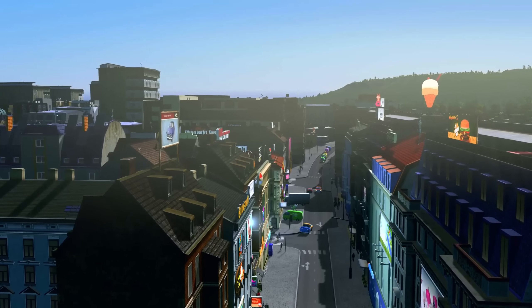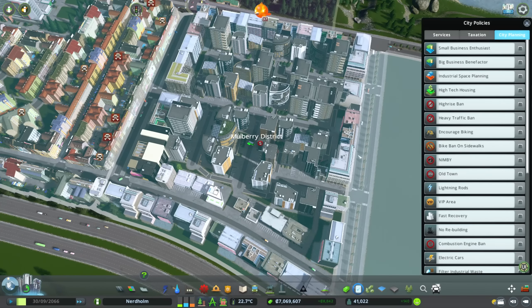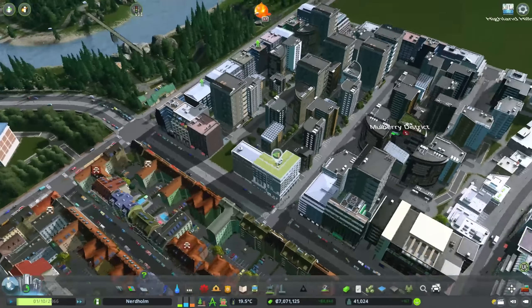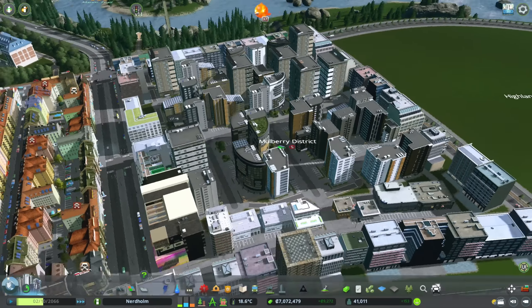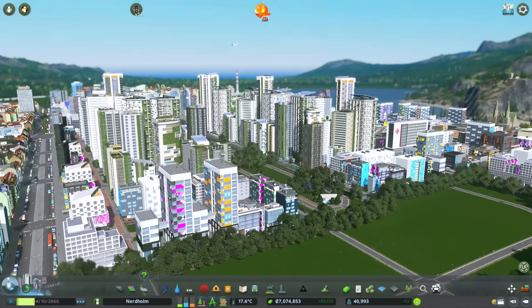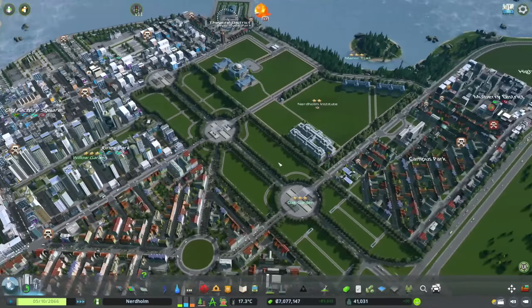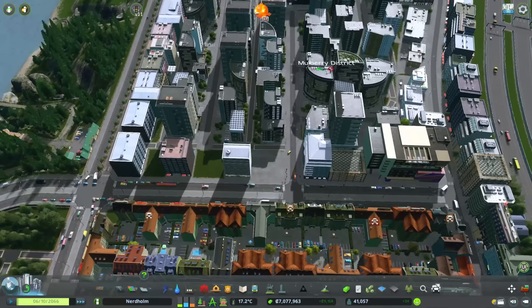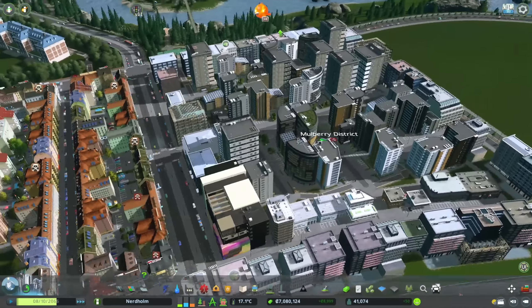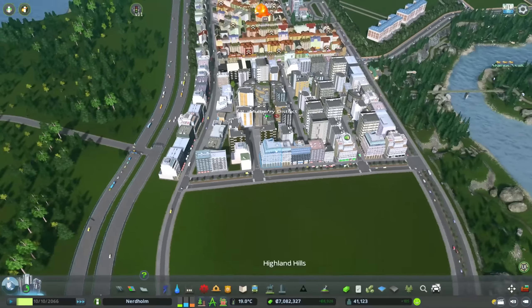Just like that, Mulberry District is building. It's coming along, it looks good, it's got a nice mix of buildings and styles. It's not really anything too crazy or special, but it's a really nice combination — the self-sufficient houses and the modern city center shops happen to look really good together. You get those smaller buildings on the outsides and the taller buildings on the inside.